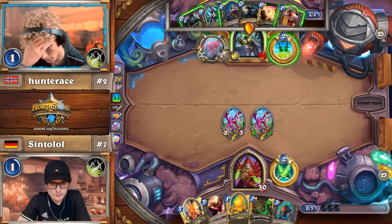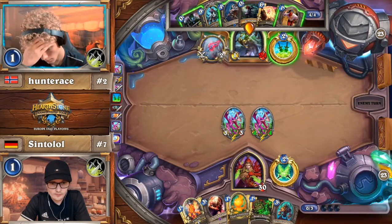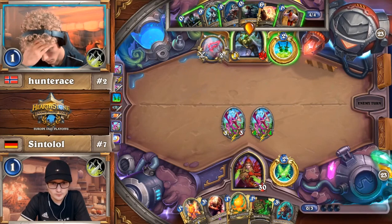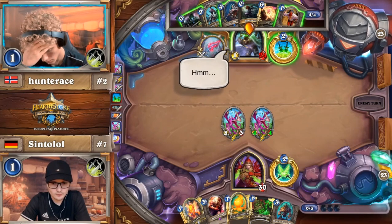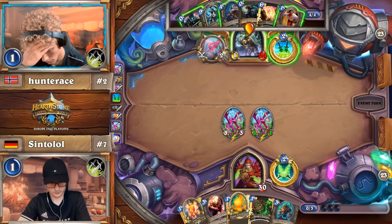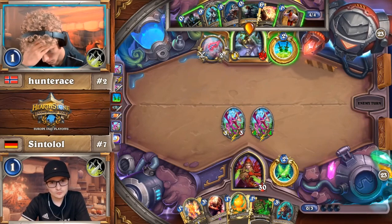If he gives up the South Sea Deckhand, he's reliant on the top of his deck to have activation for this Elven Minstrel. I'm looking at Deckhand Prep Vanish, and then trying to use Deckhand to complete the quest by comboing it with Elven Minstrel next turn, hoping that buys enough time. I want to caveat that I am not a Quest Rogue expert — I almost never play the deck.